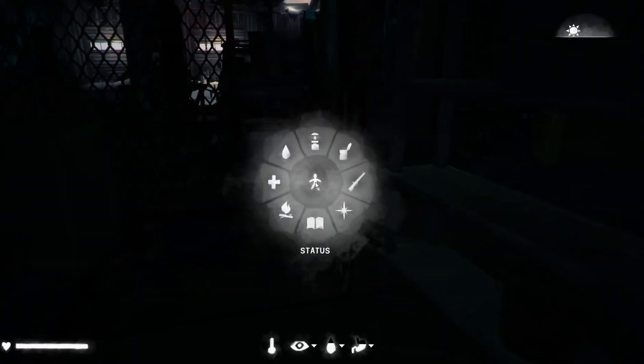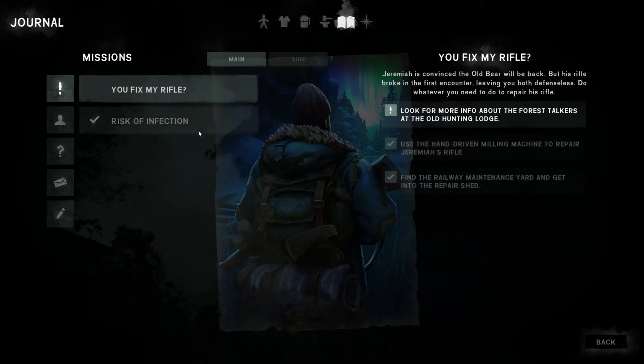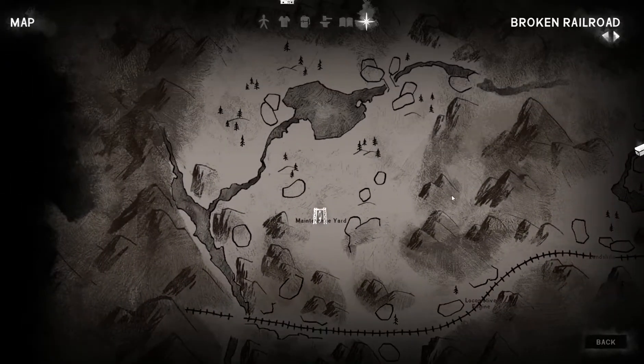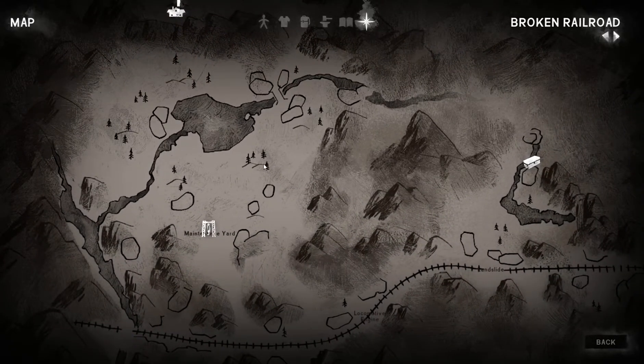Did we do it? Do I have a gun now? No. What am I meant to be doing? I thought that was my mission! Fix my rifle — find the railroad maintenance yard and get into the repair shed, use the hand-driven milling machine to repair Jeremiah's rifle. Look for more info about the forest talkers at the old hunting lodge. Wait, what? What old hunting lodge? There's an old hunting lodge? Okay, so we've got to head out of here and head up this way. Why am I doing that? I've got a rifle now. Apparently I fixed the rifle, but I don't have the rifle — that's disconcerting. I was kind of looking forward to having that rifle, because I'm pretty certain I'm going to get attacked by a bear soon.